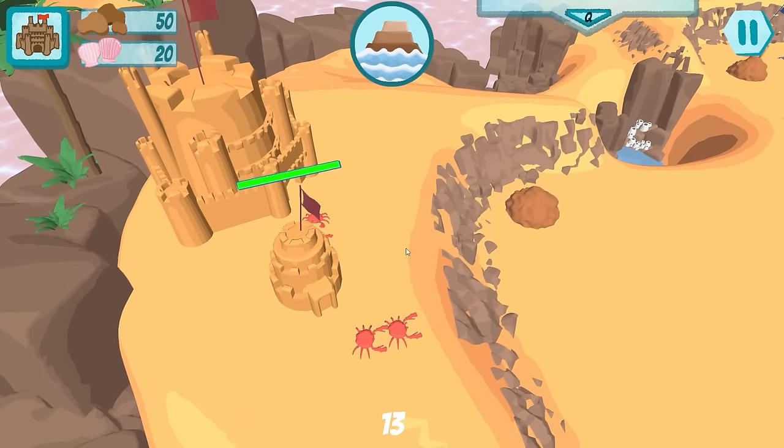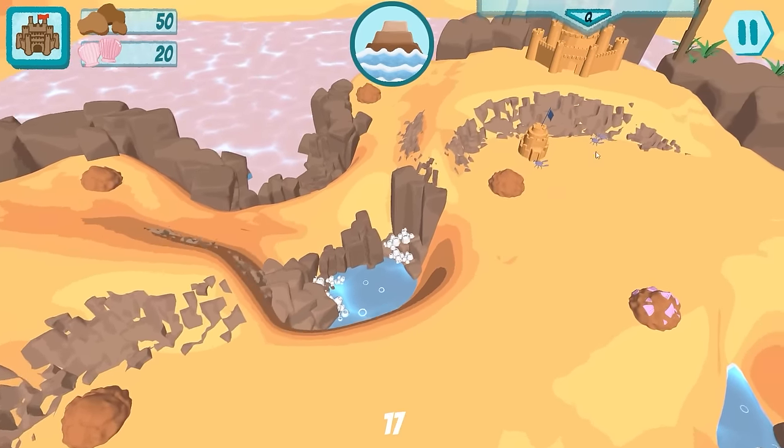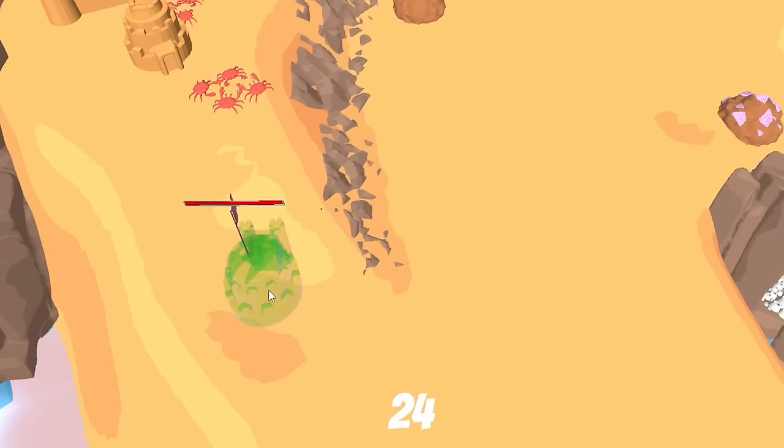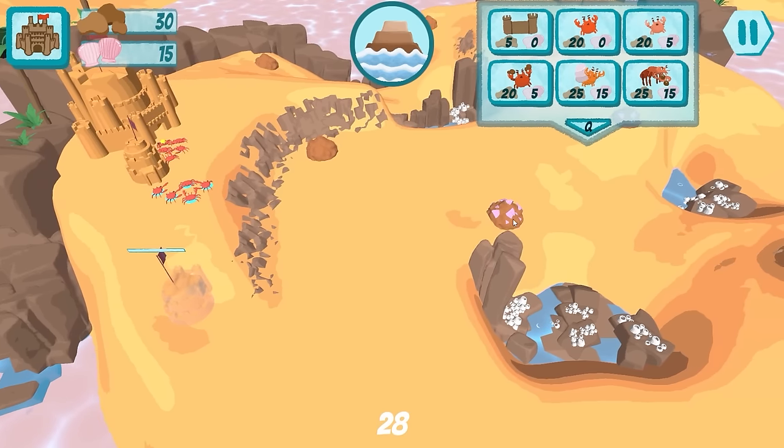You can never have too many crabs, and that's what we're going to do today — create crabs. We need to send our red ones to defeat the blue ones over here. In order to do that, we need more crabs, so we need to make outposts in places. Our little engineer will come out and construct this, and that will spit out more crabs.